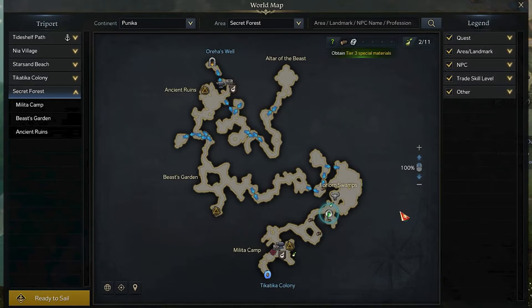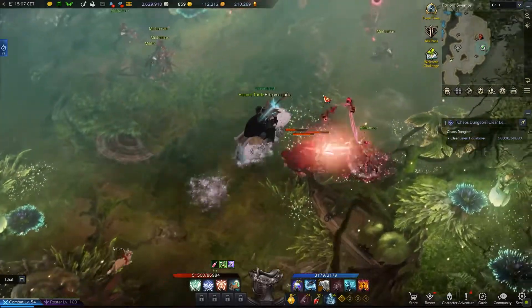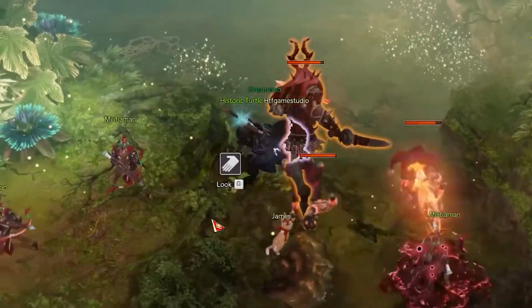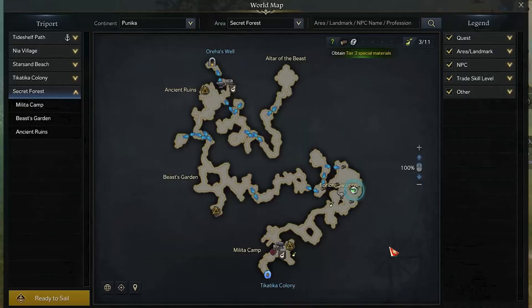The third is still in the central right location called the Forlorn Swarms. This time though you have to check the area on the right side from the upper dark spot. Here you will find a solitary tree in the middle of a battlefield. Slightly to the right from it, inside a bush, you will be able to find the third Mococo seed.